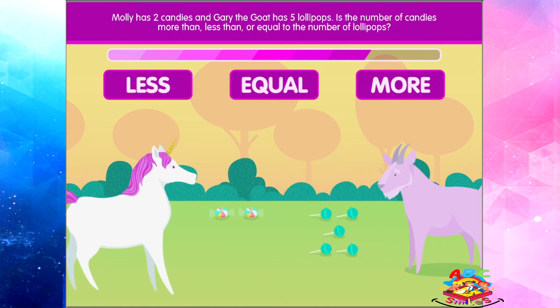Molly has two candies, and Gary the goat has five lollipops. Is the number of candies more than, less than, or equal to the number of lollipops?